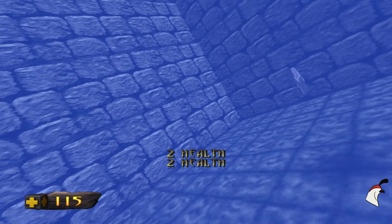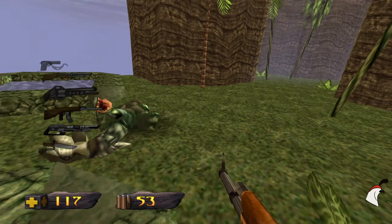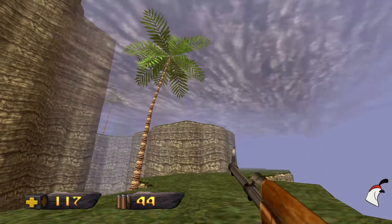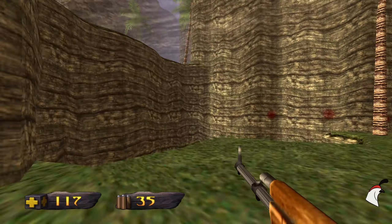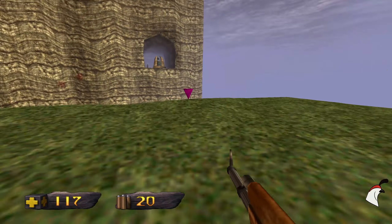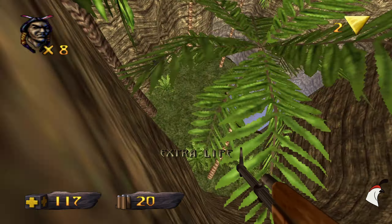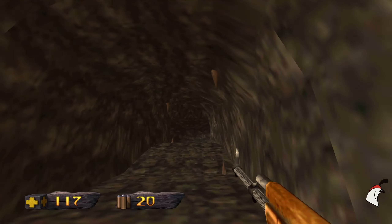Quite an interesting power-up for games such as this — one of the quite innovative things about this game. Unfortunately, as far as I can recall, it does not pop up in any other games besides this one. That tree gives us a hint that there's something down here, so let's go and explore down there and we can get that key.